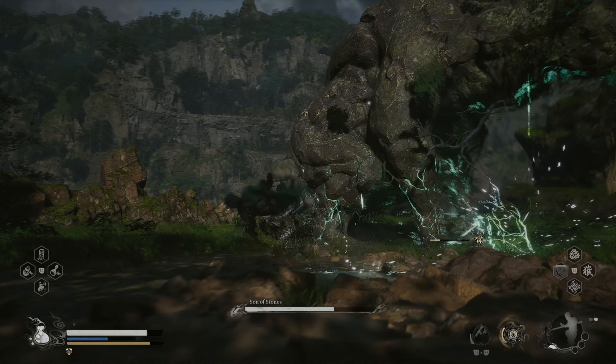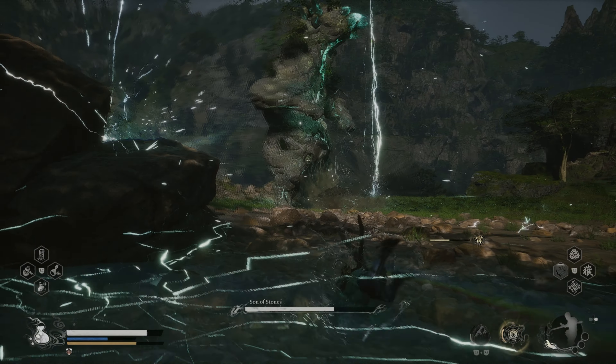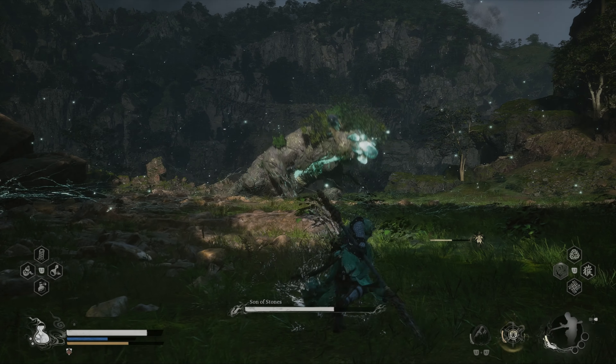Now when he is channeling lightning with his hands, back out and stay patient. This move has high range. At the end he will unload a huge shock wave. You can use Rock Solid or a well-timed dodge to evade it.